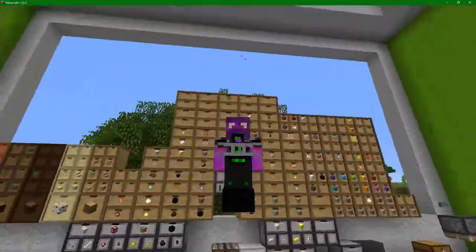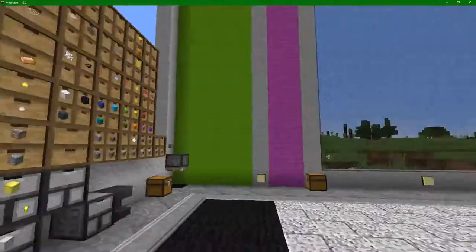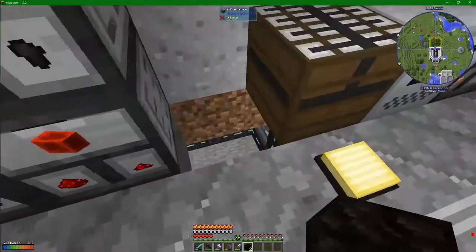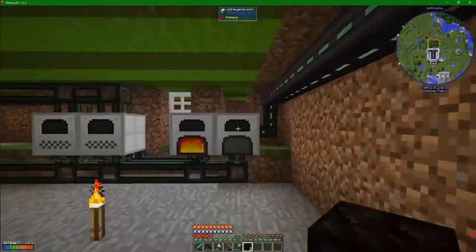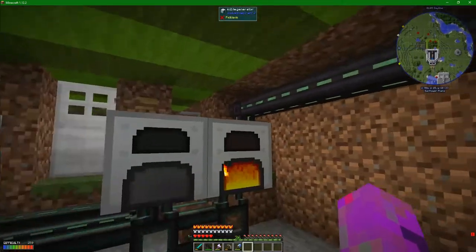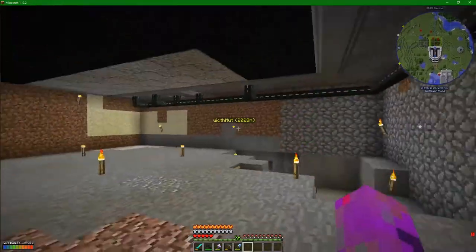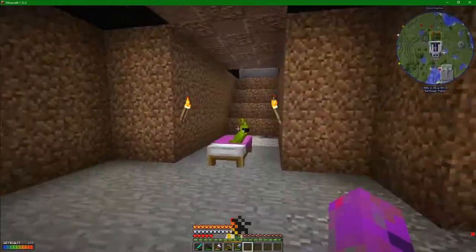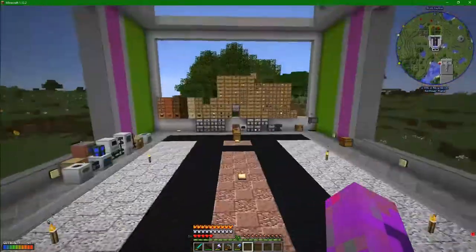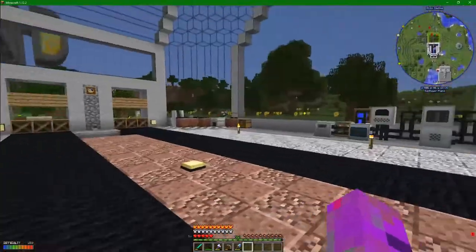Hey guys, welcome back to our Autumn Smasher Landstrider's Tentacle Modpack, all about exploring the solar system. I'm feeling a little bit Victorian at the moment - I'm grabbing charcoal and taking it down to my little generators, or as I'm turning to call them, the boilers down below. Then I come back up to use the power, and that just feels archaic. It feels like I'm living in a dirt hut shoveling bits of rock that I dug out of the ground into a firebox to make some power.